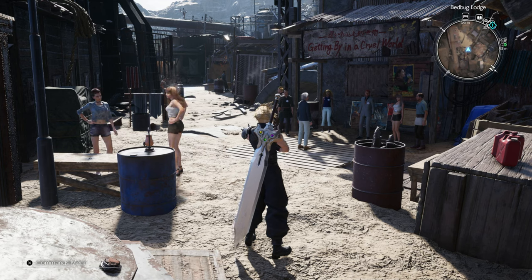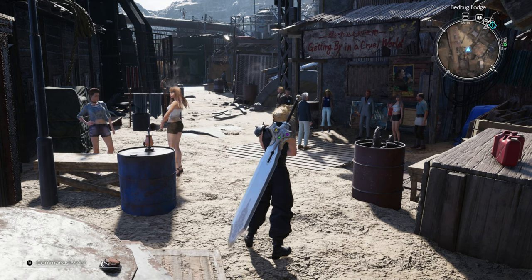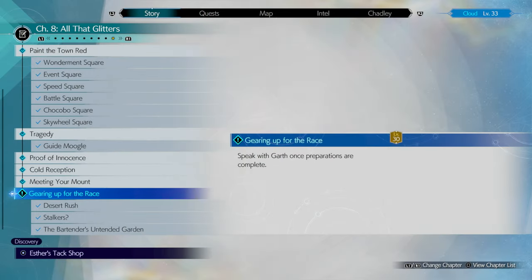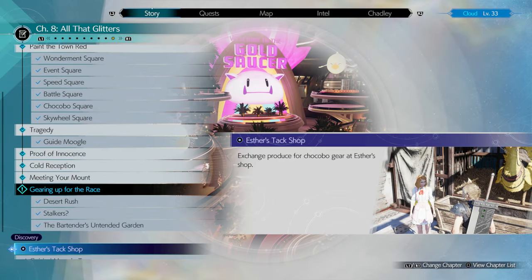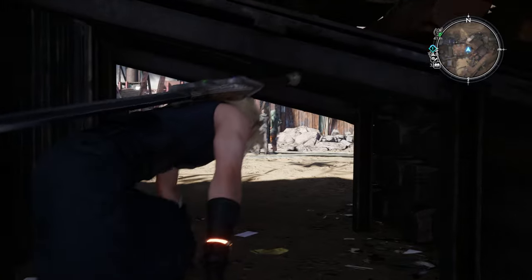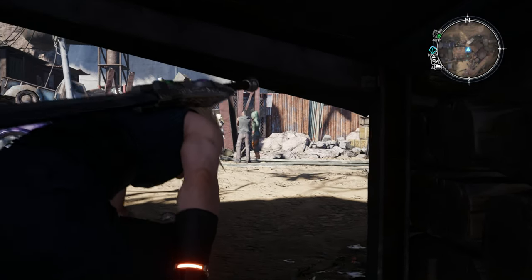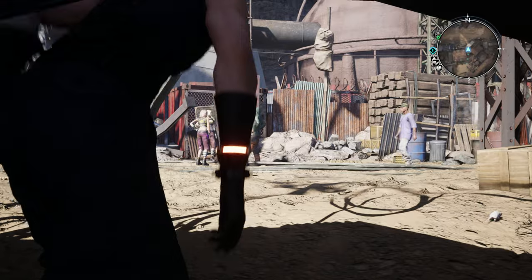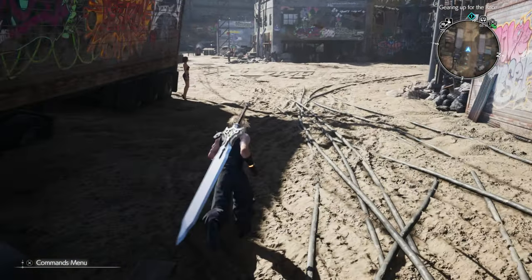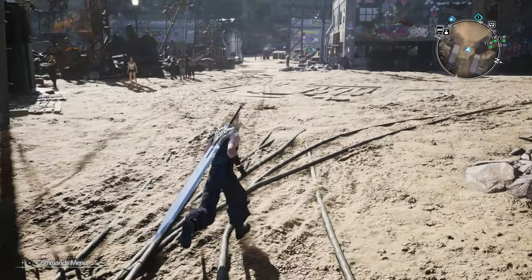Hey everyone, and welcome back to Final Fantasy 7 Rebirth. On this video, we're doing the Discovery: Esther's Tack Shop. Exchange produce for Chocobo gear at Esther's shop. We've got the three Silcus Greens from the extra events we did around the Coral Prison, and now we can get her Chocobo gear, which will apparently help us in the racing.